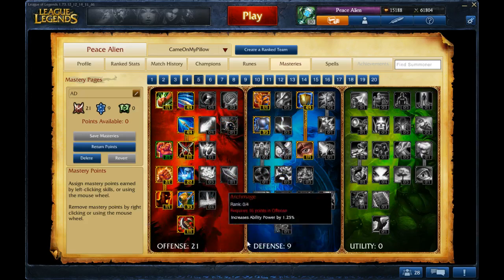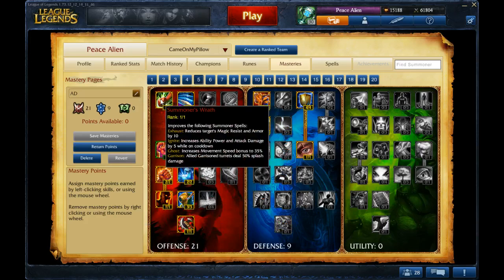You do get crit, so that's why you have that. And then I have a point in Summoner's Wrath, because AD carries like to get Ignite.